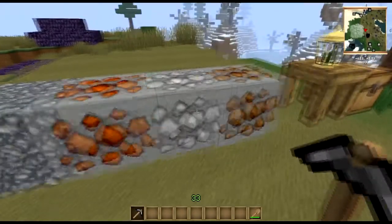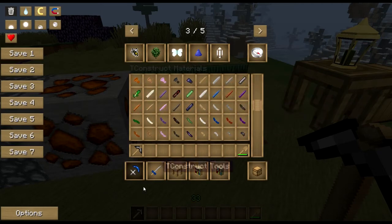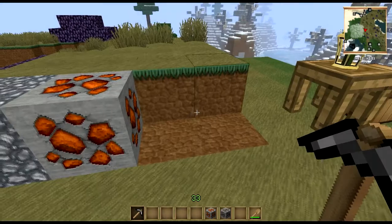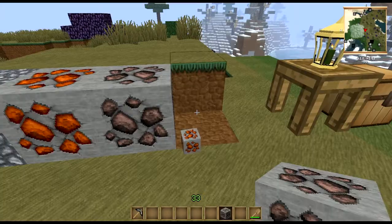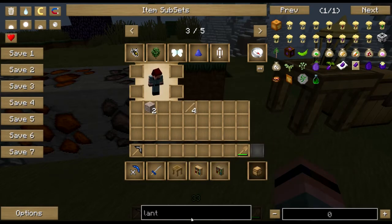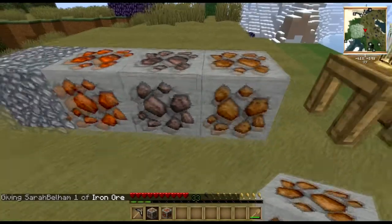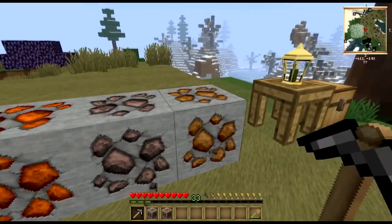Mining level copper — what does that mean? That means if you try to mine tin or iron with that flint pickaxe, you're not going to get anywhere. Next step up is copper. And now, what do you have to do to work with copper? Well, you've got to build a smeltery.